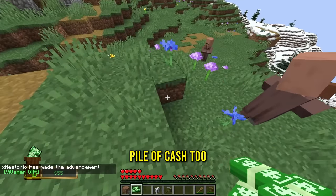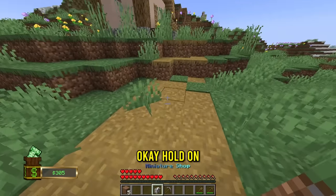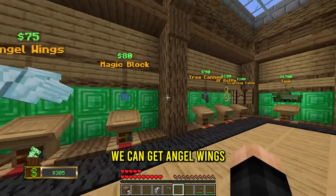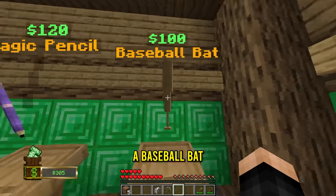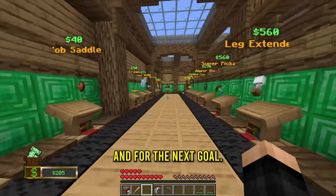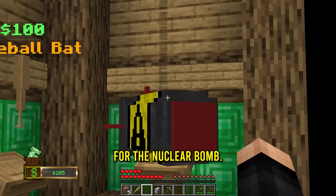We got a pile of cash - $250! Let me go straight back to the shop. What can we get now? We can get angel wings, magic blocks, tree cannon. You know what, I'm gonna buy a baseball bat just because I need a sword. One baseball bat. And for the next goal, I kind of want to buy the super pickaxe, or we gotta save up for the nuclear bomb.